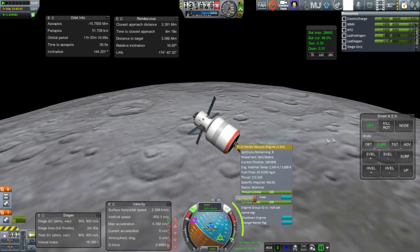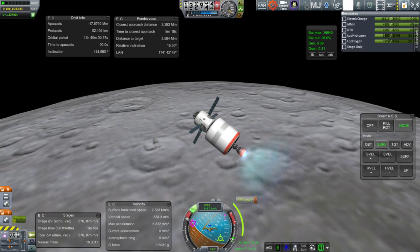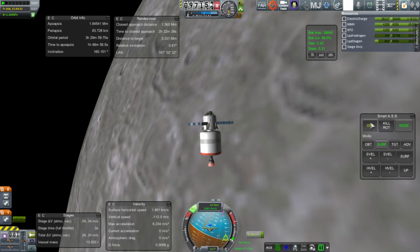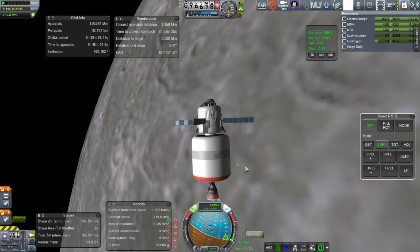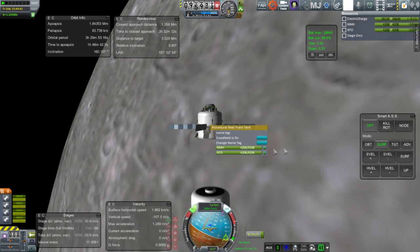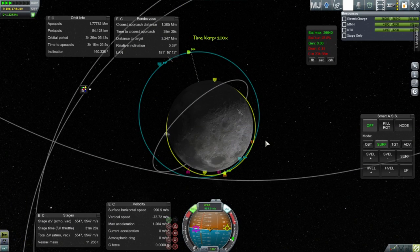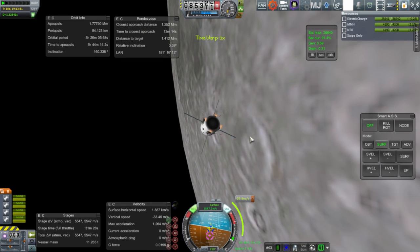We have about 16 degrees of inclination to fix, which is why I'm tilted away from retrograde, somewhere between retrograde and the inclination marker. Inclination does get fixed, but we still have a lot of work to do for rendezvous — closest approach distance of more than a thousand kilometers. I kept my apoapsis fairly high so we could phase with the target, and we dispense with the transfer stage so we can maneuver more nimbly, since there was no RCS on the transfer stage. We used the whole 1200 meters per second because we had to fix inclination as well.